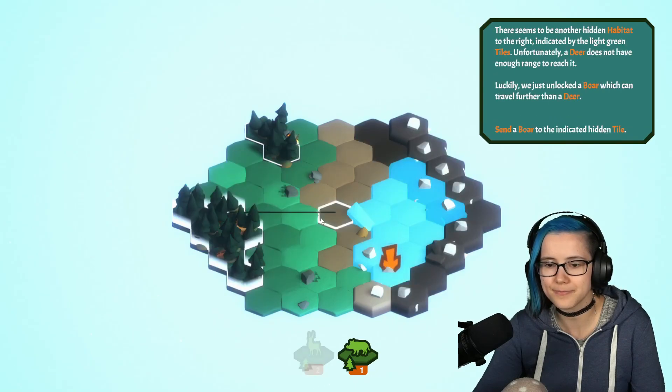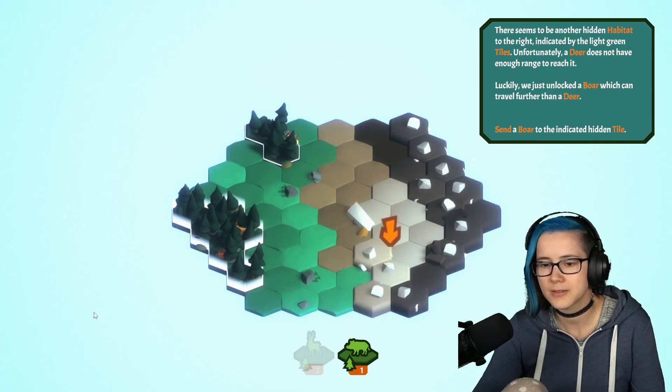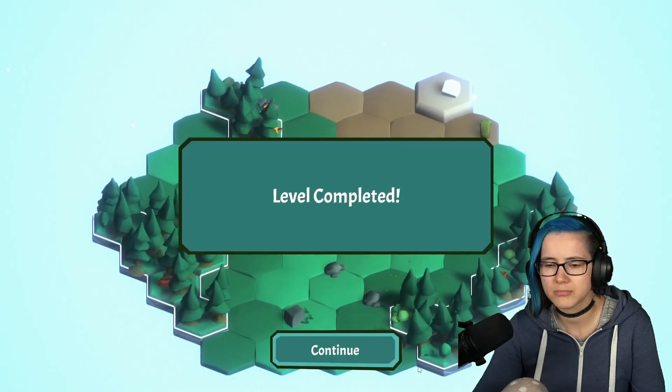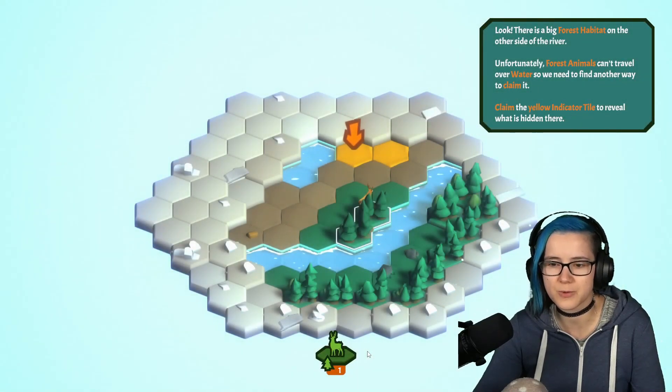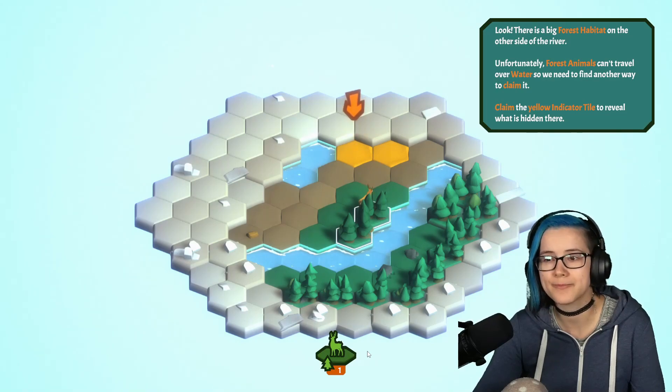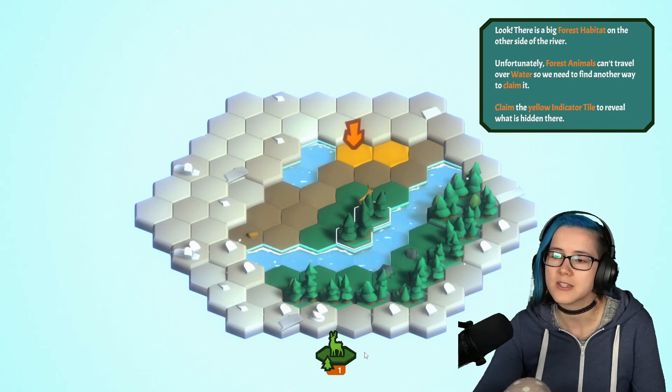The size of the habitat consists of six forest tiles, for which you will receive two deer and one boar. Once a habitat meets the minimum requirements for an animal, it can be sent from there. Select a boar from your new habitat. There seems to be another hidden habitat to the right, indicated by the light green tiles. Unfortunately, a deer does not have enough range to reach it. Luckily we just unlocked a boar, which can travel further than a deer. Send a boar.